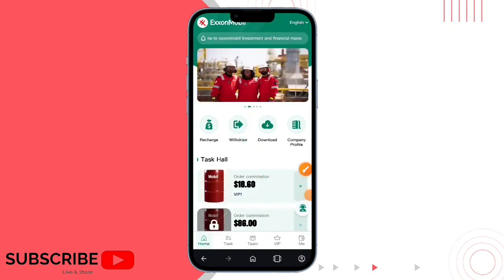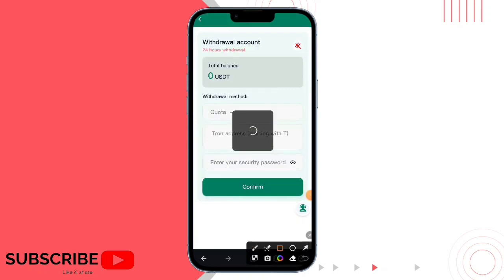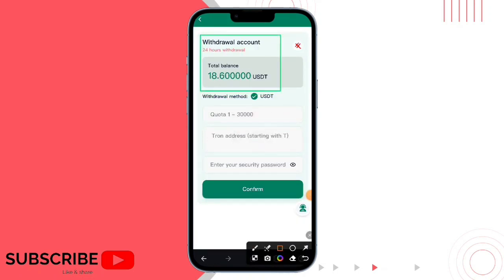Mining is working and trading profit. You can get your daily commission after 24 hours. And here are the VIP bonds and VIP levels. And here you can check the investment option and some orders.